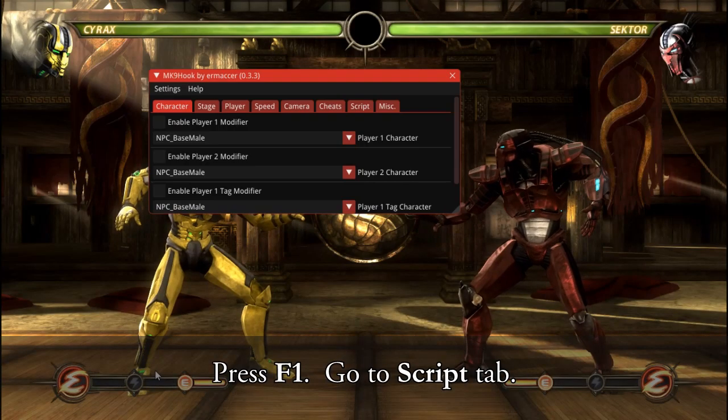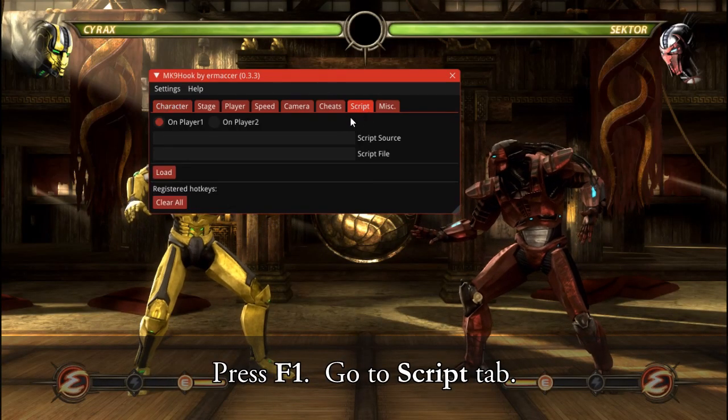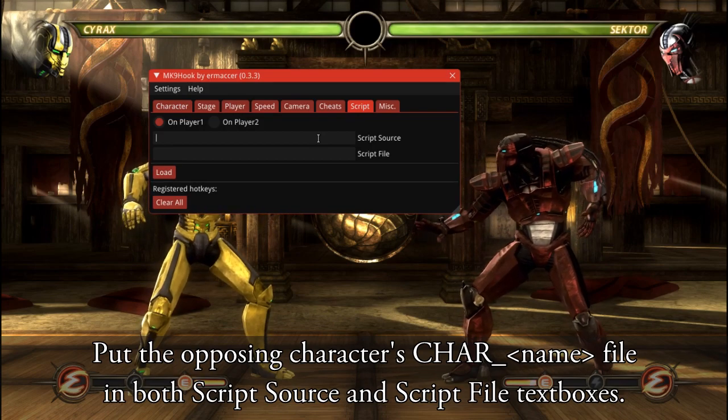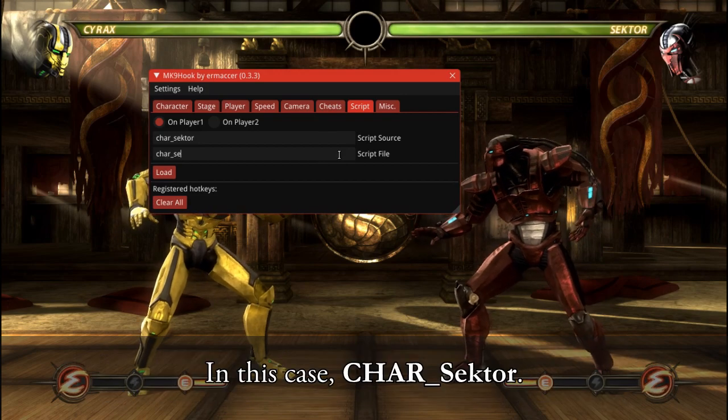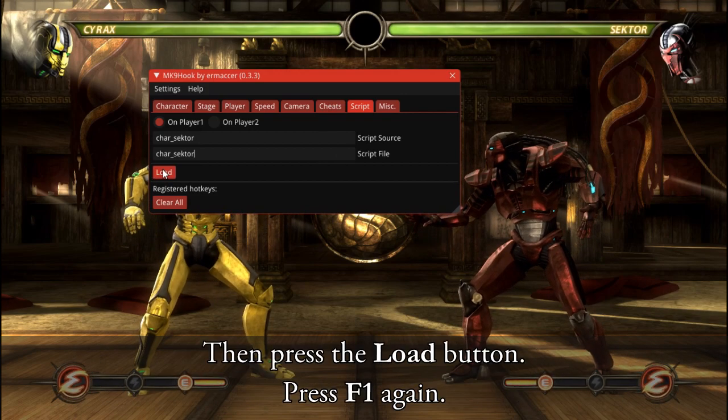Step 6. Press F1. Go to the Script tab. Put the opposing character's char name file in both the script source and script file text boxes — in this case, charsector. Then press the Load button.